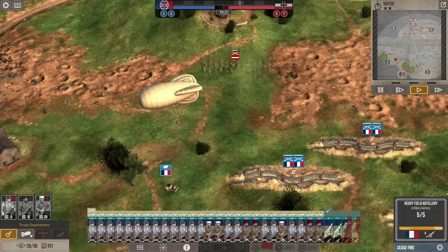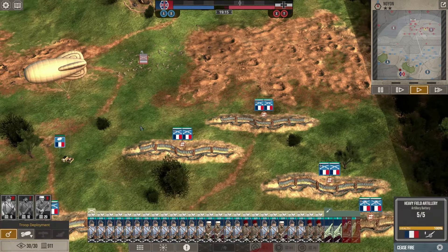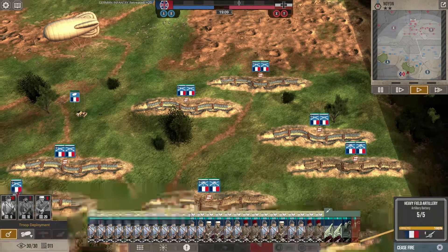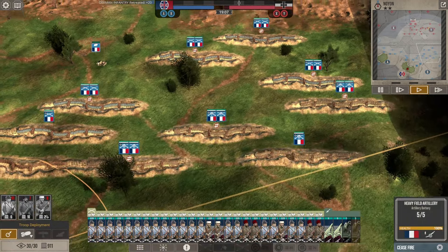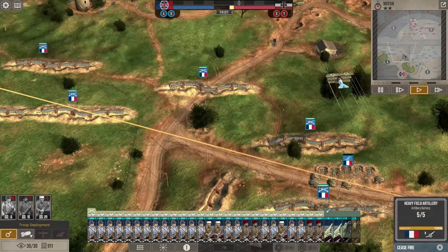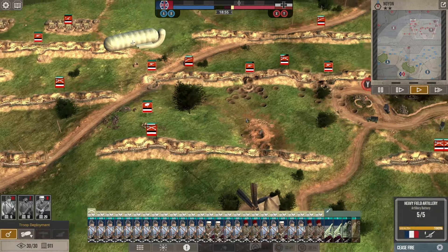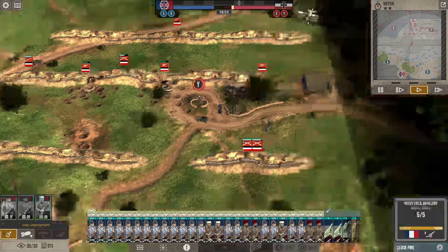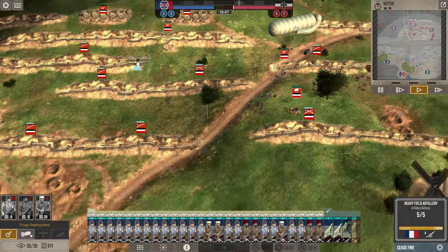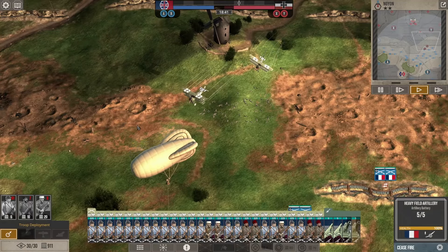We have our base corps and then one of our foreign legion corps - the Tirailleurs, who get extra cover when not in a trench, and our foreign legion that gets extra grenade range. I'm going to try to use that grenade range to get into some trenches and knock out these machine guns early. They've got a lot of machine guns here - four just along this trench and another one back here.